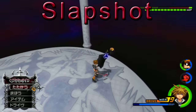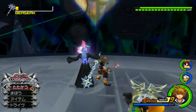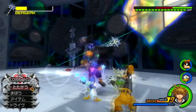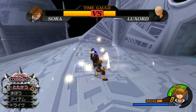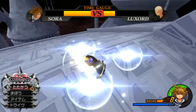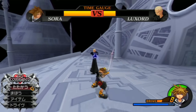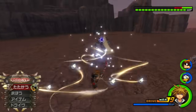First up is the Slapshot ability. This is a combo modifier ability that has Sora do an upward quick hit during a ground combo. This move comes out really fast and can lead to quick combos. The only real downside is that it can whiff if you're not directly up against the enemy, which can result in your combo stopping or an enemy retaliating if you're not mashing the combo fast enough. If you have Combo Master equipped though, that will solve most problems you'd have with Slapshot.